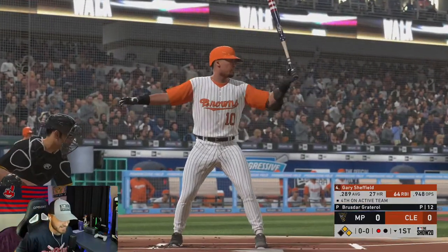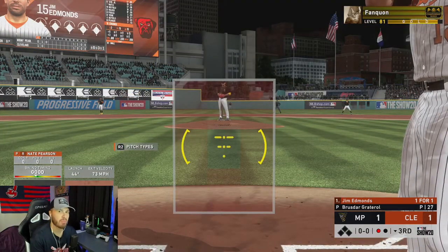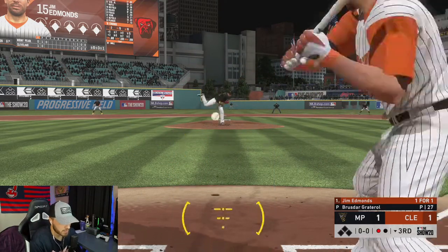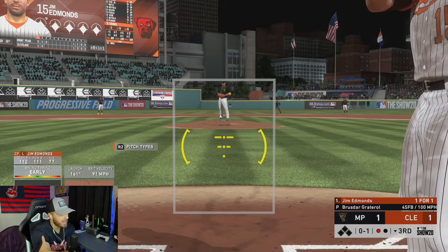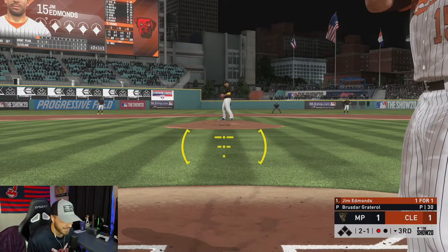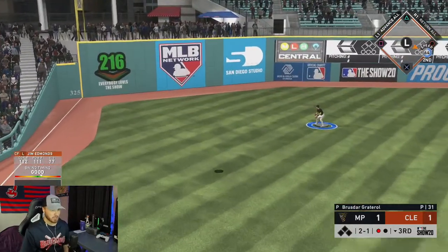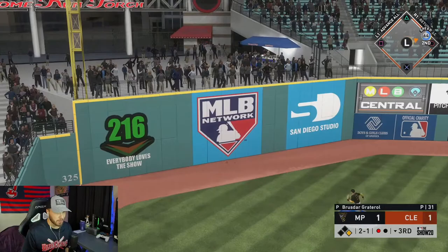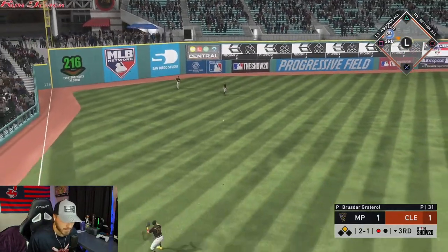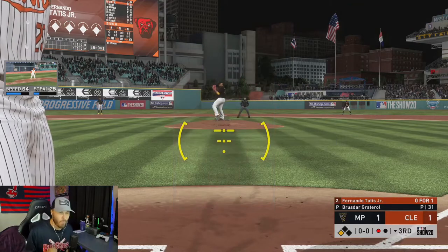Jim Edmonds up for his second at-bat — we're tied at 1-1 in the bottom of the third, one out. Let's see if he can make it happen. Oh, had one to smoke there boys — come on ball, get legs! Going for three! Don't do it, Ty Cobb! Triple! Let's go boys!